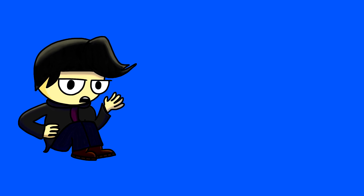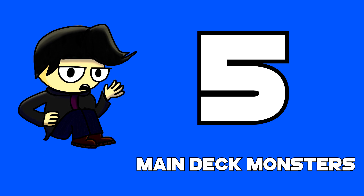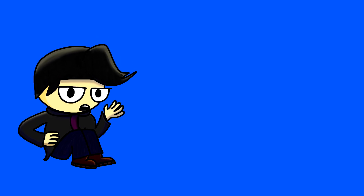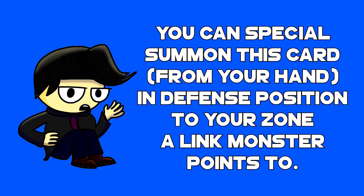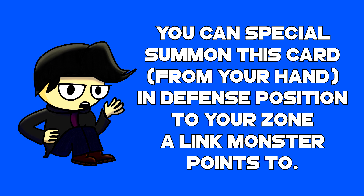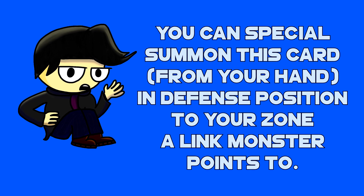There are currently 5 main deck monsters for the archetype, which I also max out on all of the Crusadia monsters, as you at least need one of them and a special summon monster in order to do any of the combos. All the main deck Crusadia monsters share the following effect: you can special summon this card from your hand in defense position to your zone a Link monster points to. This is where the Link climbing aspect comes into play, and you can only special summon them this way once per turn.